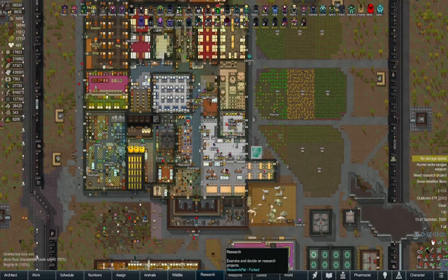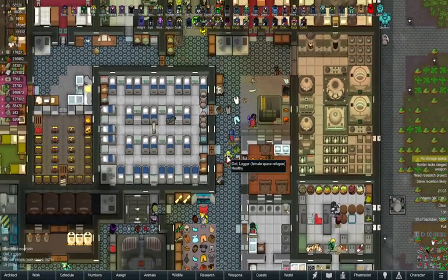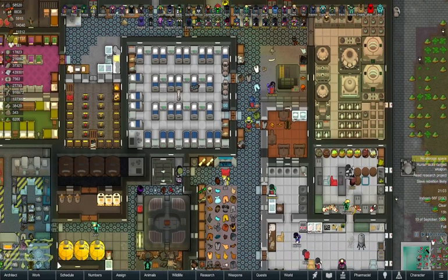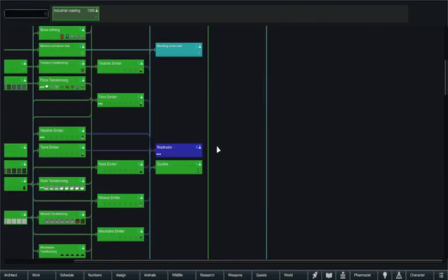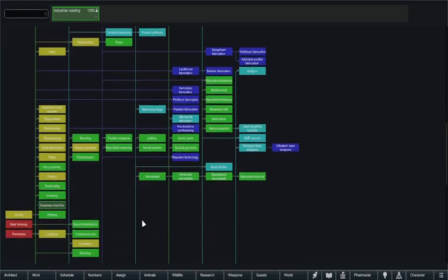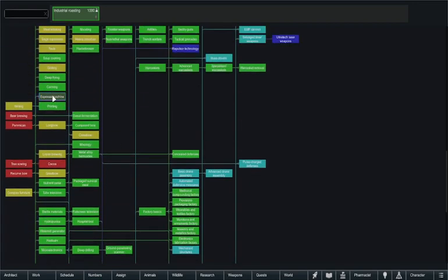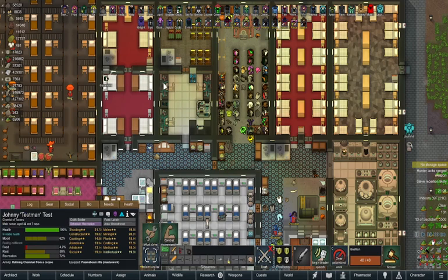Hello everyone and welcome back to RimWorld mod testing. Don't mind the mess — cleaning up after a massive hit on my system. People are putting bodies everywhere, clothing everywhere — it's a mess. Anyway, today we're looking at Vanilla Brewing Expanded Coffees and Teas. We got the Industrial Roasting research and the normal research. They haven't clogged up the research room yet — yay.